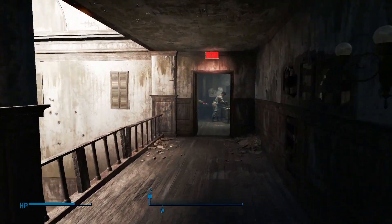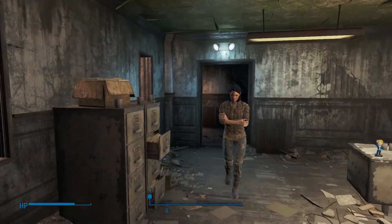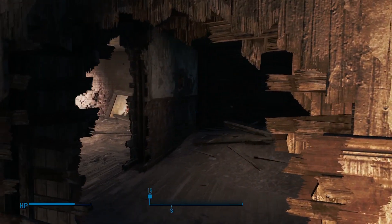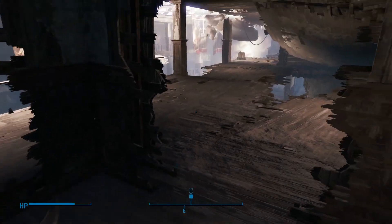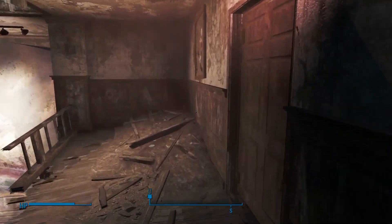Alright, welcome back guys to more Fallout 4. In the last video, we kind of helped these guys out — Preston Garvey, yeah. We helped them out, took out some of the raiders. We found Codsworth last time too, I think that's his name — the little robot machine. I'm terrible with video game character names, I'm so sorry. We got that little dog, I have yet to name him. I want to name him Gizmo, because that's what I always do, or Rogue — Rogue's a cool name. I actually have a dog with that name.